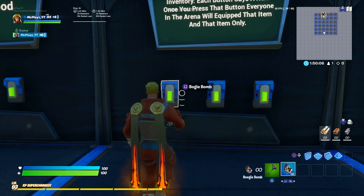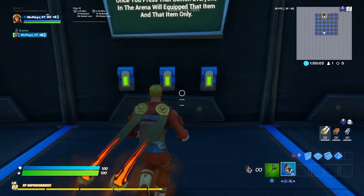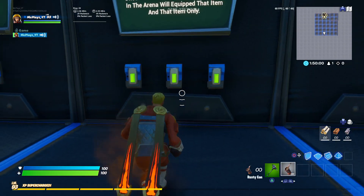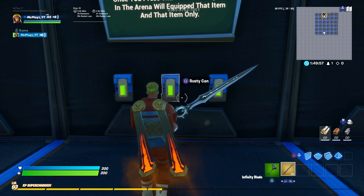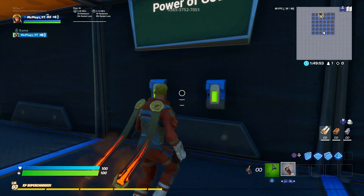This right here grants you different stuff. You press boogie bomb, it grants everyone in the game just a boogie bomb, nothing else. This grants everyone a rusty can, this grants everyone an infinity blade. Power of god — you already know this. Spawn kill, stop spawn killing.